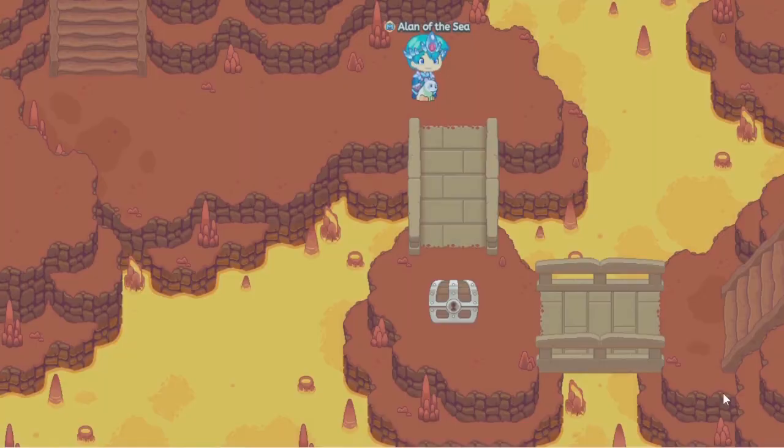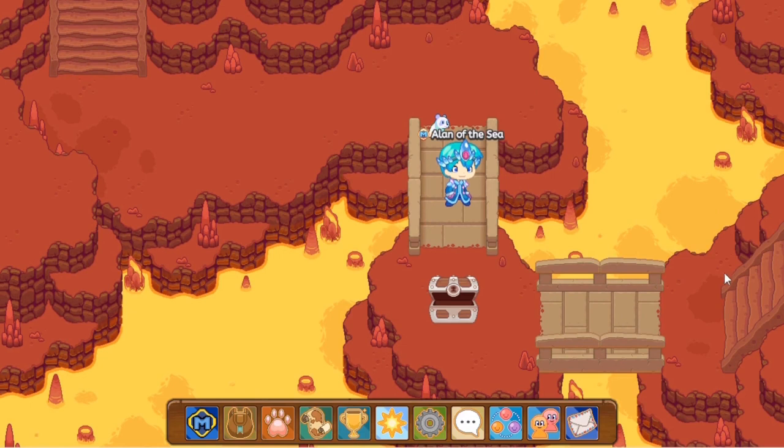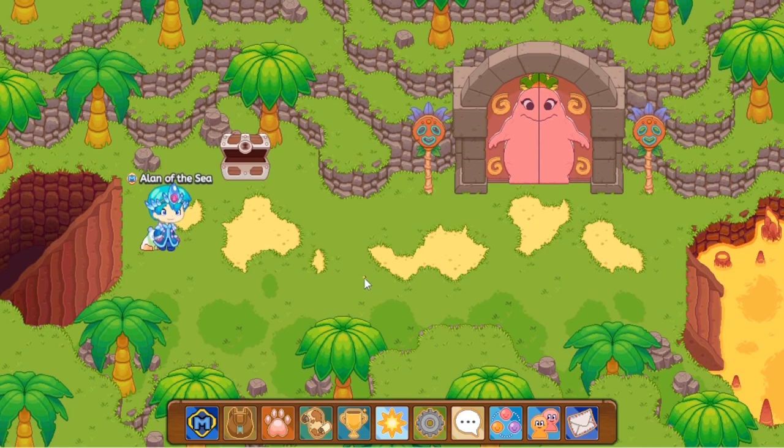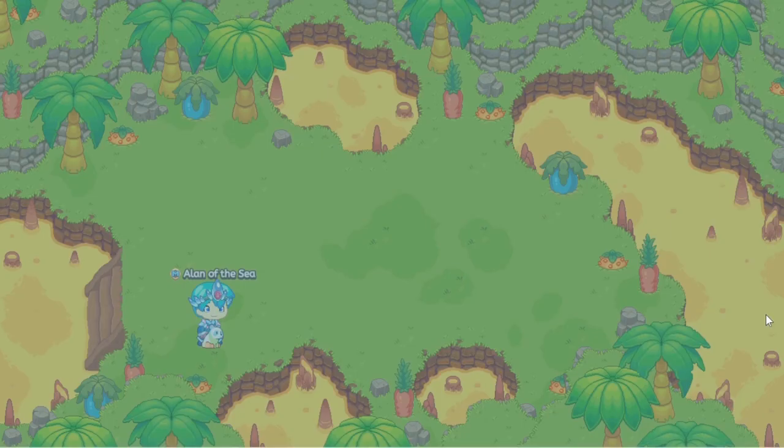Now after another battle, what you have to do is you have to head up over here. Just click over there and your wizard would walk to over there. Once you've done that, do you see this lava pool over here? You need to cross the lava pool. Once you cross the lava pool you'll enter the Garden Gateway.